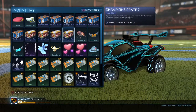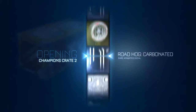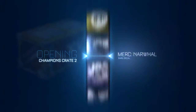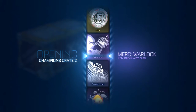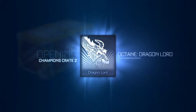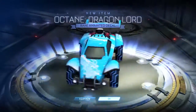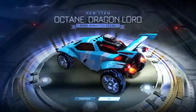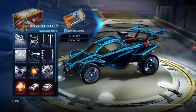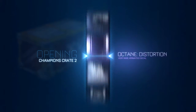I can't believe we actually got it — wow, that's mad! I guess we'll continue with the Champions Two since it gave us that. A black market decal, that's mad. My favorite black market decal is the Parallax, but maybe this is my new favorite now. Octane Dragon — my friend has one and likes it a lot. Obviously I'm going to use the black market decal now. It looks pretty cool.